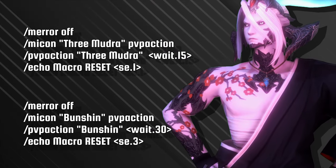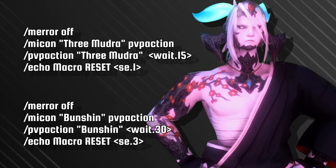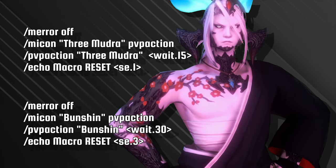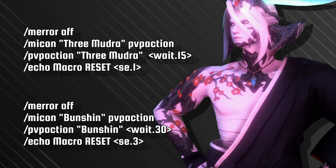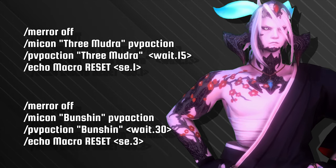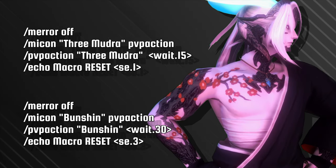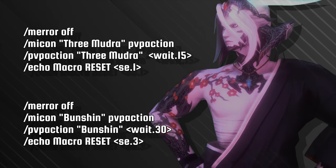For the Ninja, I have a Free Mudra and Bunshin Sound Cue Reset macro. A sound cue for the Free Mudra comes in useful when under pressure trying to escape. And knowing when Bunshin is ready allows you to better time your burst rotations. I did not create one for the Tsukuchi, as from my previous macro video, we already have a Teleport to Your Target macro.